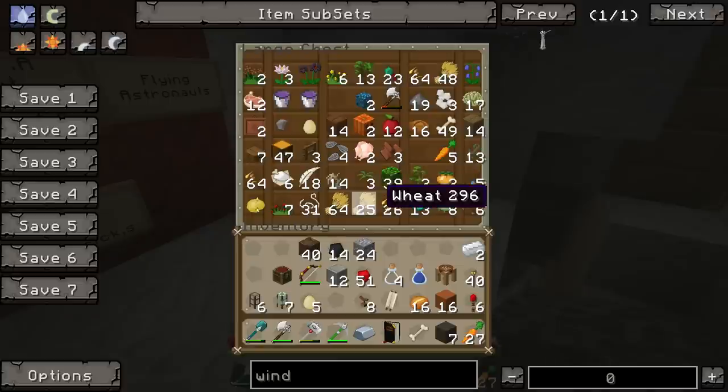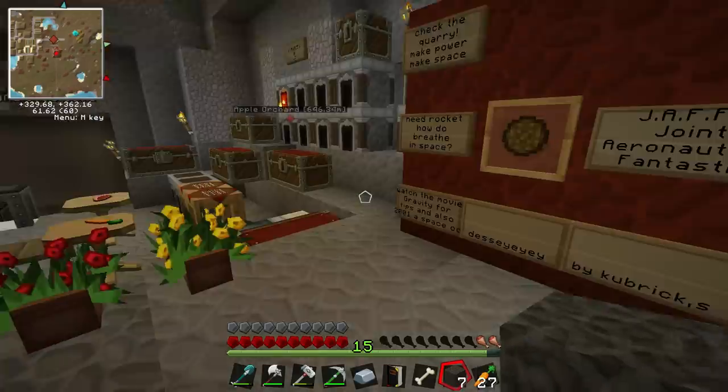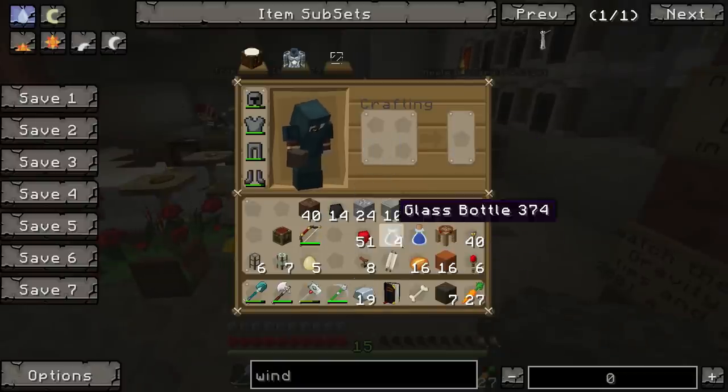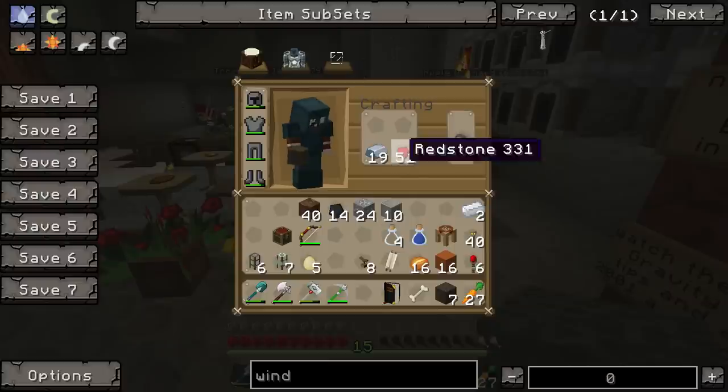Look at what we're doing! We're using enriched alloys to make computer components. It's basically vanilla micro. How much enriched alloys do you need? Just a couple.